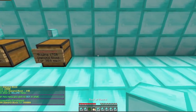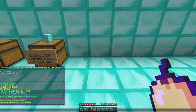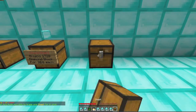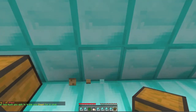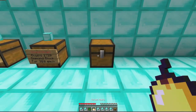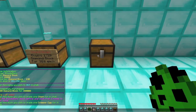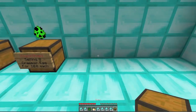This also works for spawn eggs and special things with strange IDs, like an enchanted golden apple — how they have the colon notation. Monster eggs are similar; this one is colon 50. And see, that still works. It shows up.